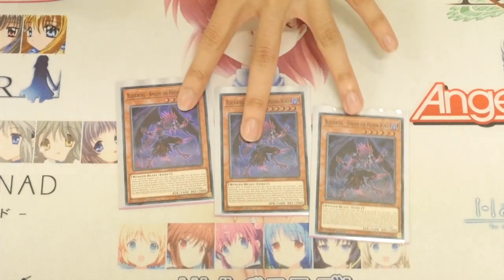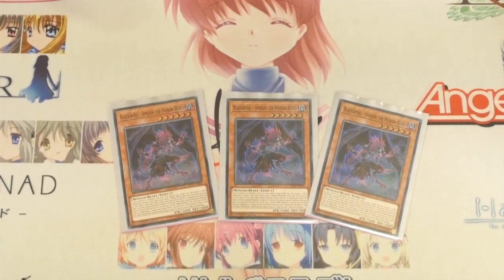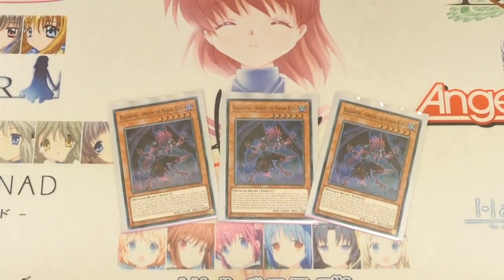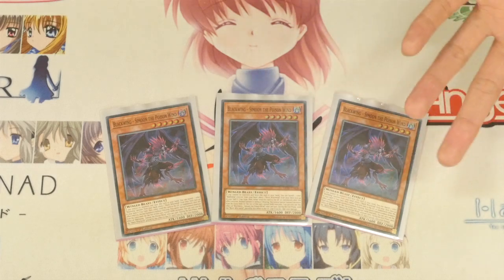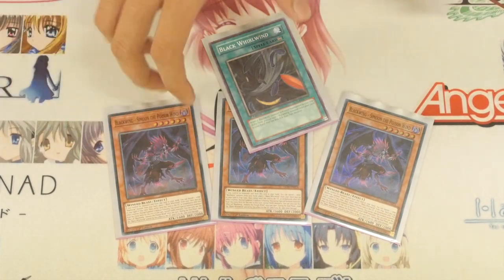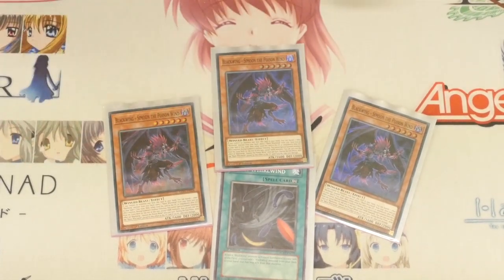We have Simon — or "Simon" as some people like to call it. This is your combo player; he is your one-card, or I guess two-card, play because you have to banish another Blackwing to get into the new level 10 Synchro. When you activate his effect while you control no monsters on your side of the field, you banish one other Blackwing in your hand and then place one Black Whirlwind from your deck straight to your side of the field. After that, you immediately normal summon this card and trigger Black Whirlwind. This is actually an additional summon, so you still have your normal summon for the turn.